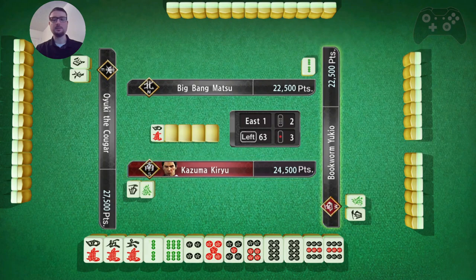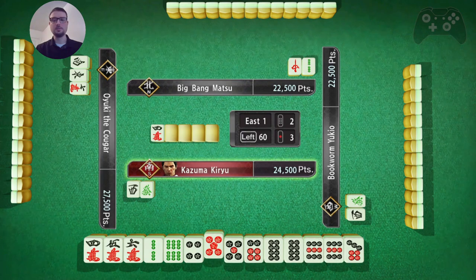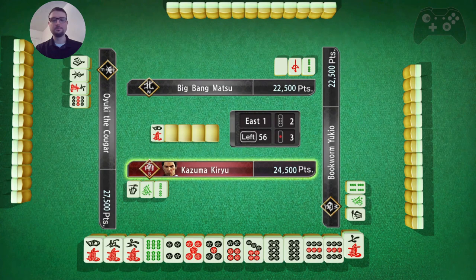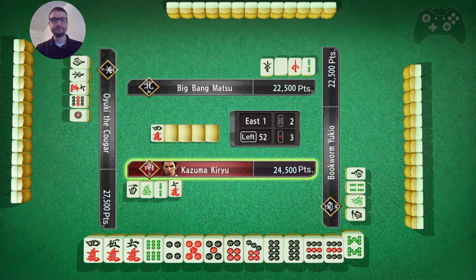This is looking good so far - looking like a good closed hand. 4, 5, 6, pair of 5s. Also have a 7, 8, 9. I can also go the other direction with a 6 and go 5, 6, 7, but because I have the 4 I don't really want to do that. My best toss is probably this 2 bamboo. I will keep that 7 over the 6 I think. And that paid off - good decision.